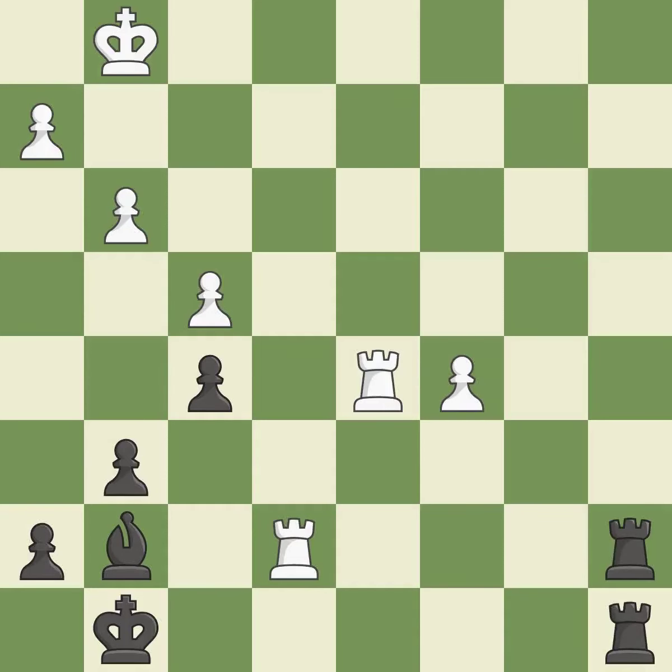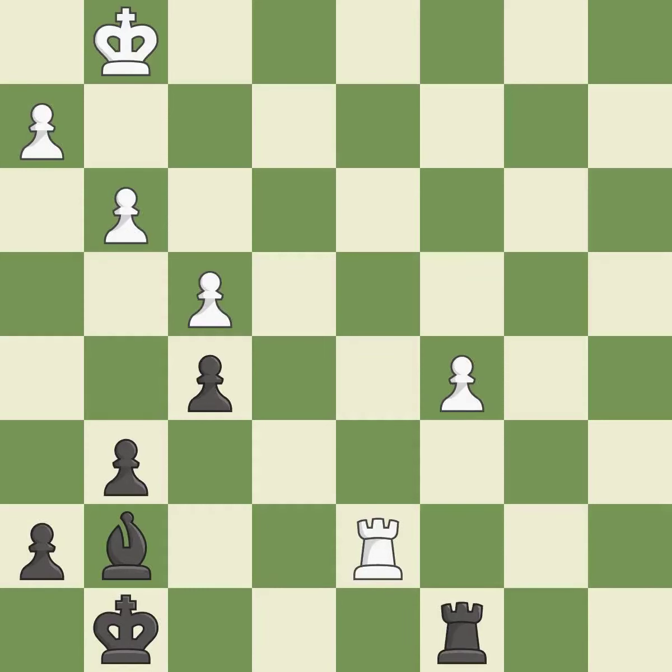This offers an equal trade of pieces — it is good. This blocks an attack on a vulnerable rook — it is good. This maintains the balance in material with a good trade — it is excellent. Recaptures — it is best. This defends a pawn that was under attack and had no defenders — it is excellent.